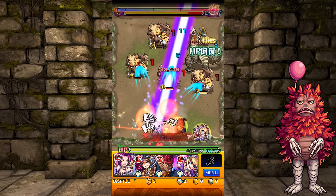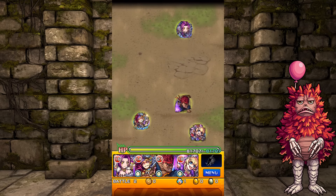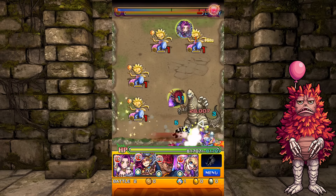I do recommend bringing at least a max luck monster. Just basically breeze through this — it is a savage dungeon, and I have pretty much all my hardest-hitting dark monsters in this team.